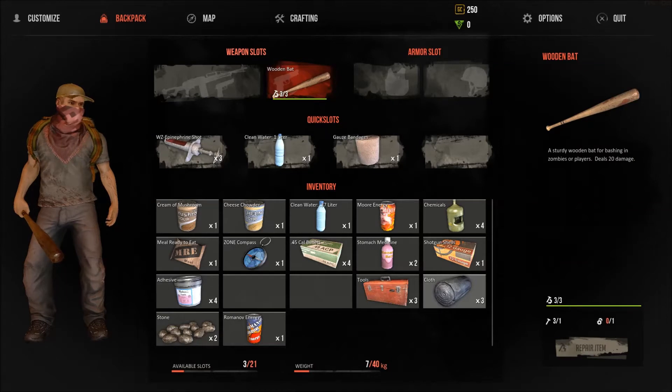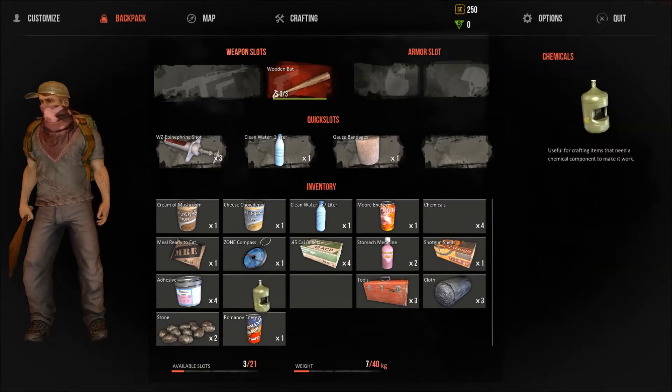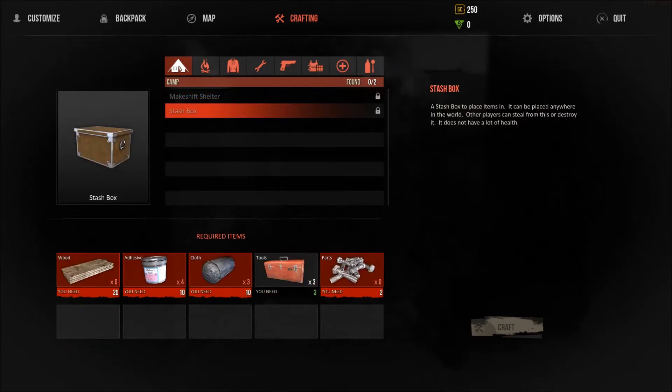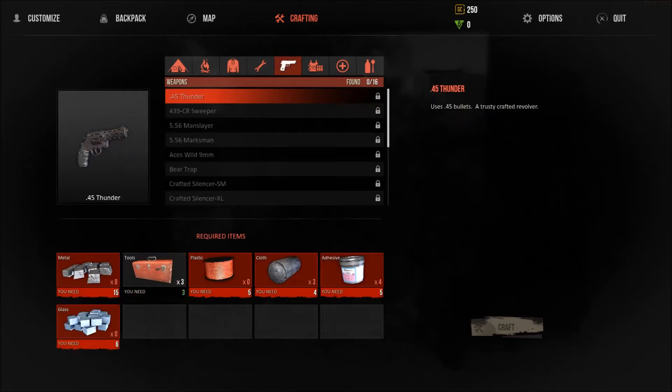Rags break into cloth. Can I make a bomb? What can I make? Makeshift shelter - you need five tools, ten plastic, so you need quite a lot. You can make a little stash box - that's quite cool. Camping sack. It's got a lot of crafting elements to it, which is quite cool.